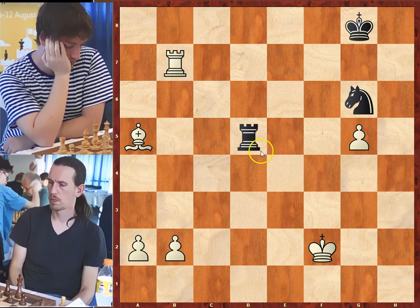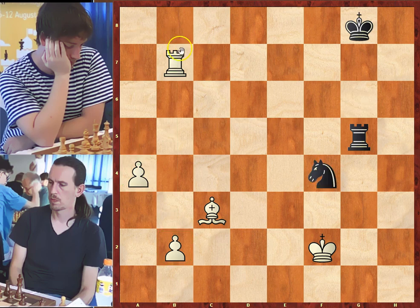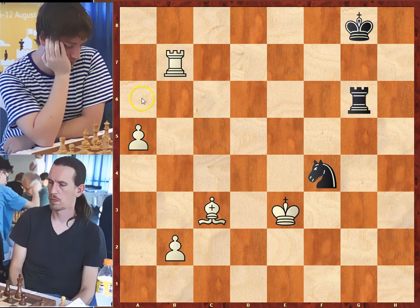King to f7, rook to a7 check, king to g8, rook takes on b7, picking up another pawn. Rook takes on d5, king to f2, rook takes on d3, bishop takes on a5. White has three pawns. Bishop to a5, rook to d5 forking the bishop and the pawn. Bishop to c3, threatening rook to g7 winning the knight. Rook takes on g5, a4 — white's passed pawns are going forward and black cannot stop them.